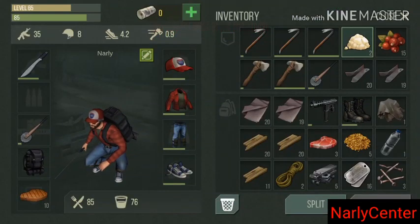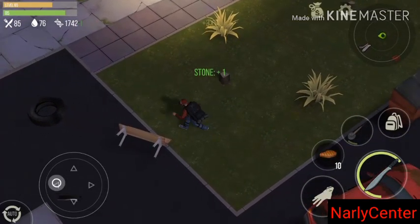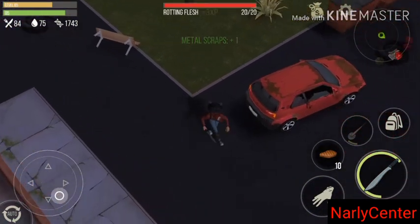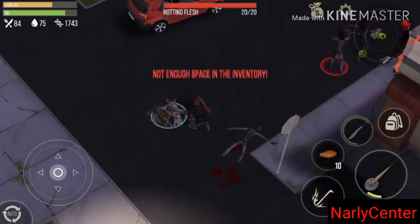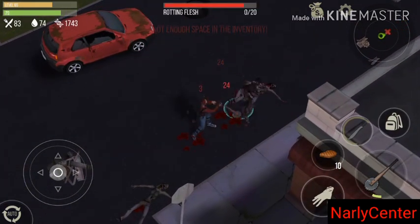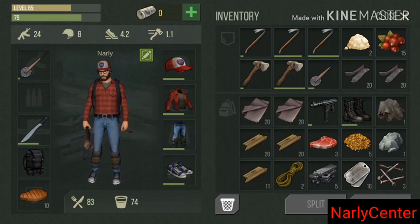Animal fat is very important — you should always save it. Animal fat is used to make high flammable fuel, and high flammable fuel is required to craft red ammo. So don't discard it. The red ammo will require high flammable fuel, which is made from animal fat and some water.